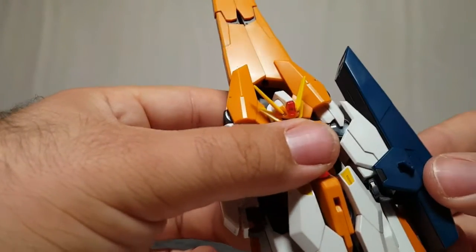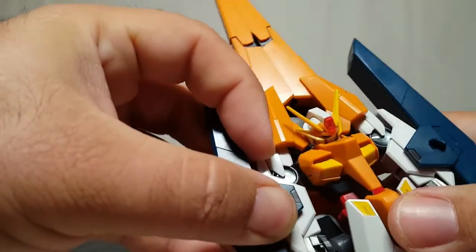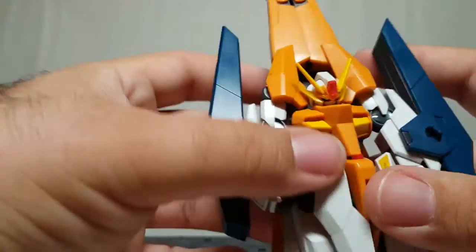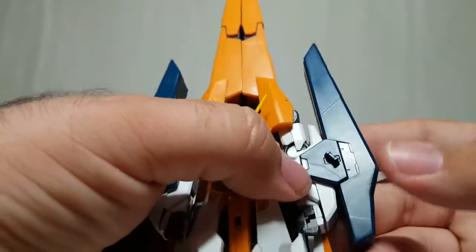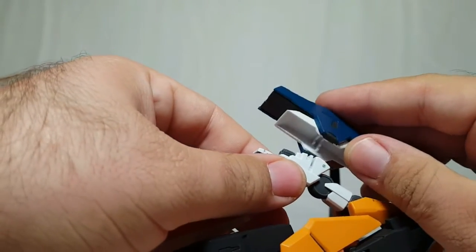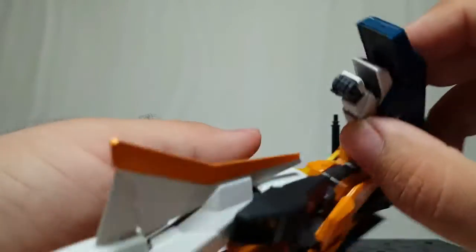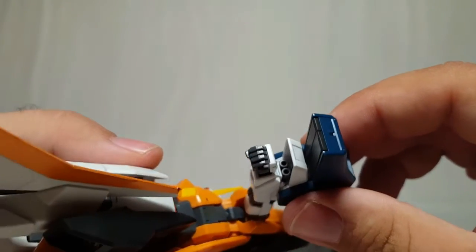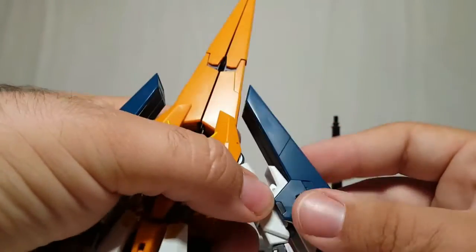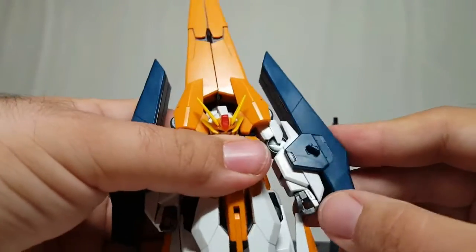Now take the missile pods and they just slide right over the forearms — and you can also do this in robot mode. Oh, I totally missed the forearm cannons when showing off weapons earlier! You pull that up, slide that over, and you can see the forearm cannons right up inside there. He actually uses those pretty wildly near the end of the series. Sorry I forgot those were there.